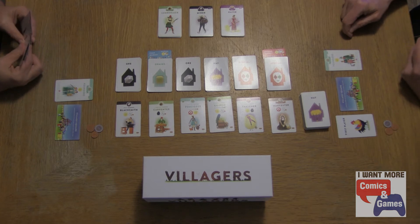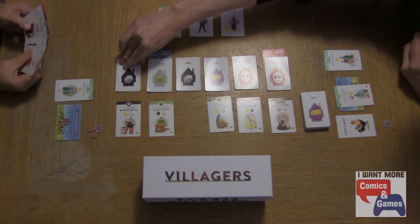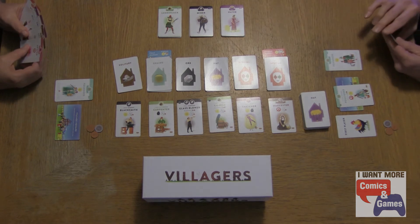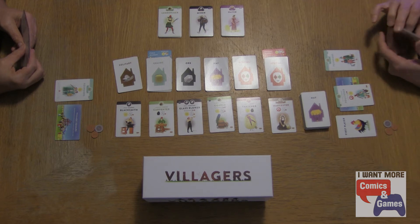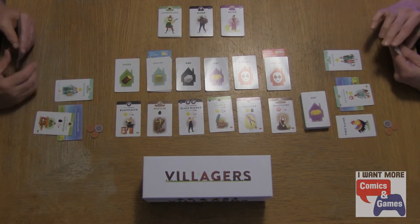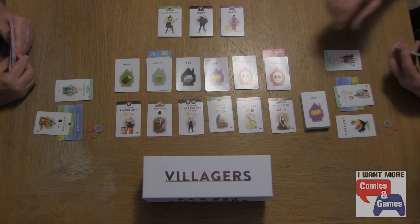I'm going to choose to take the Poulterer. So I take the Poulterer and I place the Poulterer in my village square, and then I flip over the next card, which is the Glass Blower, to replace it. And now the Glass Blower is just on the road and can be taken into someone's village square. I'm going to take the Carpenter. And then we flip over the card. I will take the Thatcher.